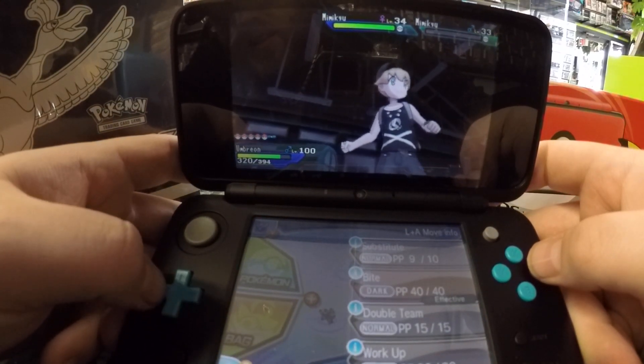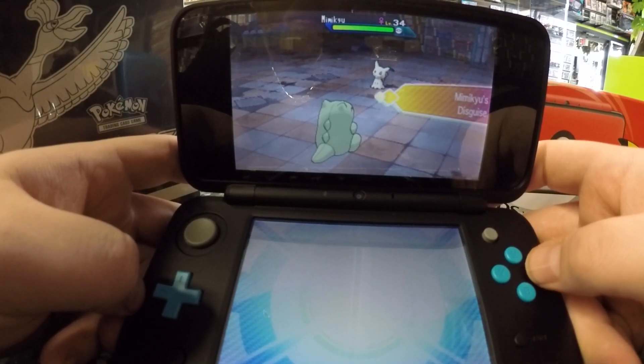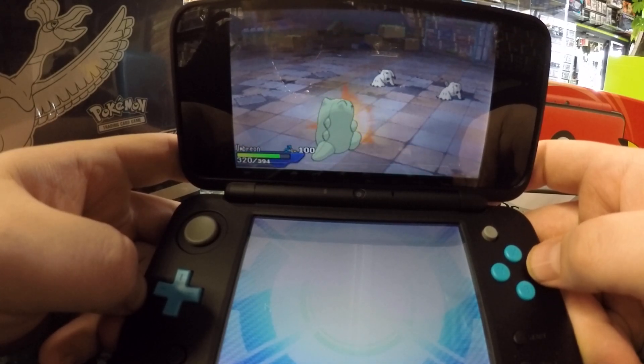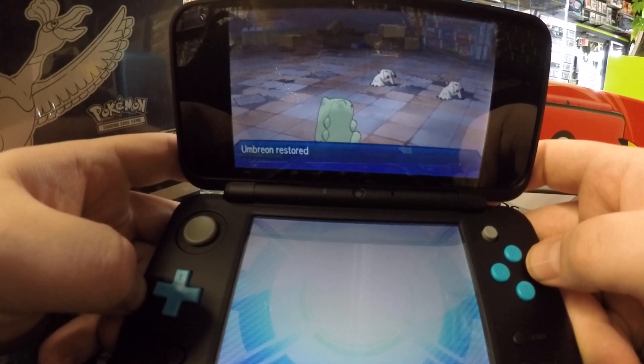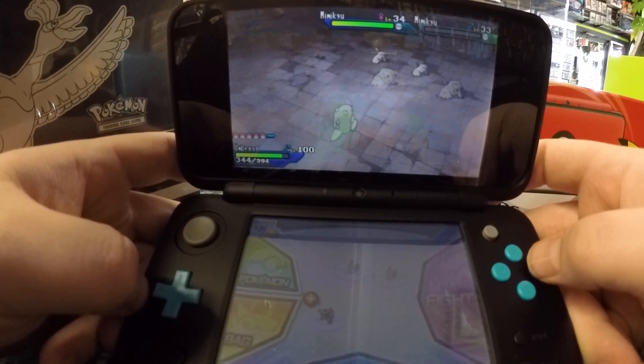I have Double Team on my Umbreon specifically for catching Shiny Mimikyu. Just so when there's not a Mimikyu out there, I can use Double Team — less chance they hit me, less Substitutes I've got to put out, makes it easier.